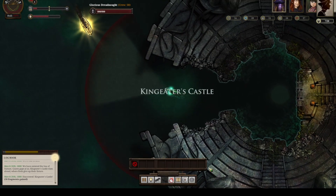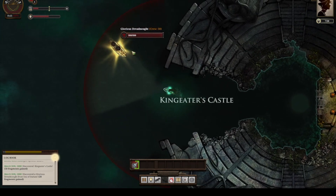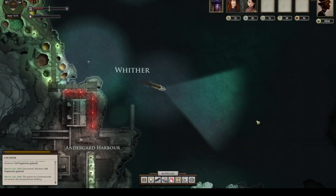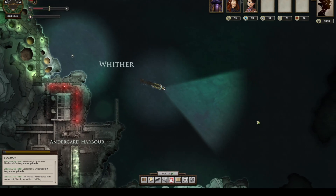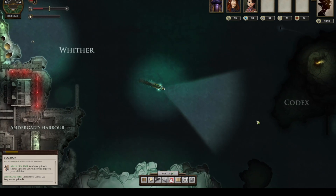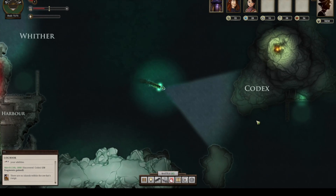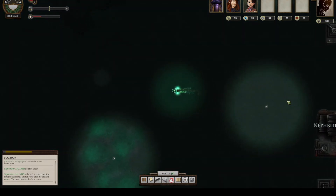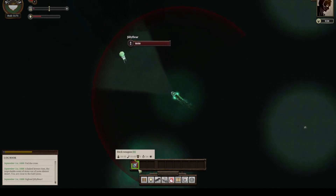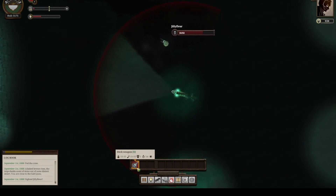Whenever you're exploring the Unter-Zee, your terror is always rising — this is like the fear your crew has. You can combat its rise by turning your light on, which decreases how quickly it grows, or by docking at a port and doing an activity like stopping in a bar that reduces terror. If the terror gets too high, or you run out of food, or even if you run out of fuel, your crew members may revolt, or one of the gods of the Zee may demand a sacrifice to allow you to safely return to port. Basically, managing these meters dictates how well you do while on the Zee.